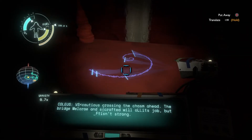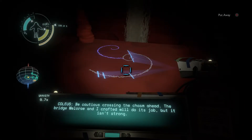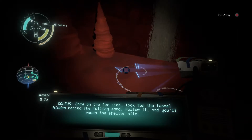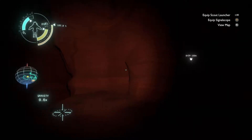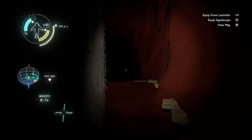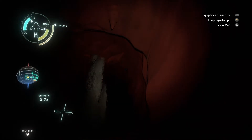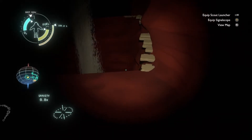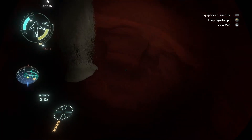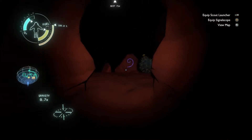It seems like I found another thing so I might be in the right area. Be cautious crossing the chasm ahead — the bridge Mallory and I crafted will do its job, but it isn't strong. Once on the far side, look for the tunnel hidden behind the falling sand; follow it and you'll reach the shelter site. Well, that bridge is just completely gone. What happens if I fall here? Probably die. I made it!